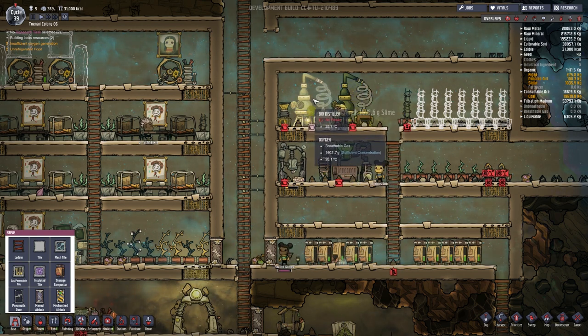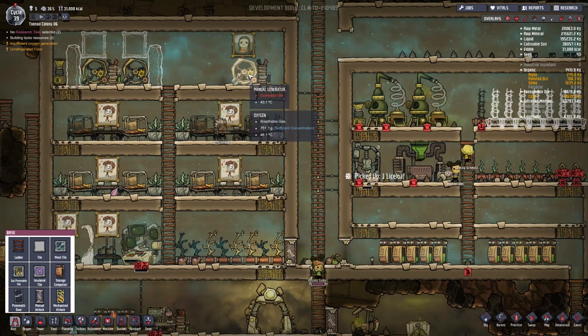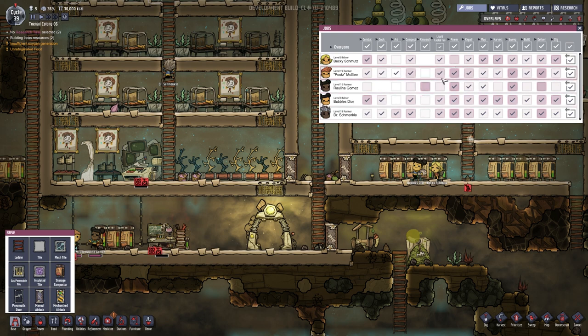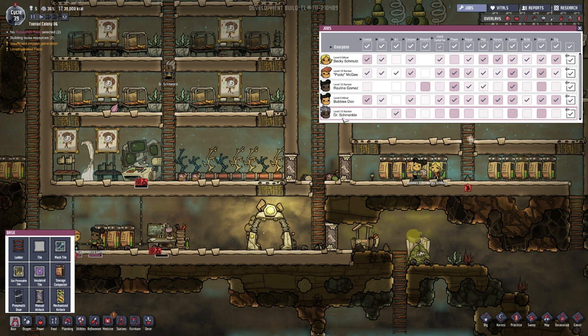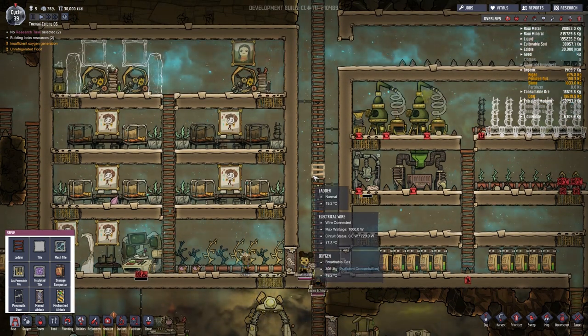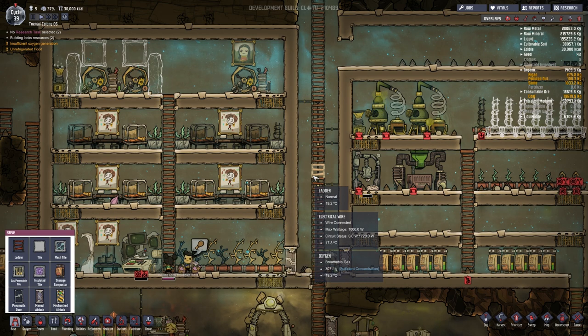We might be making progress — this is taking slime. Okay, we're out of power. Someone better get some power up on here. Let's get some jobs going on. In a panic I said everybody do jobs. Raulina Gomez, since she is done with that stuff, she's power — she's one of my main power persons. And Dr. Schminkel is also pretty good at power. Paging Dr. Schminkel to the hamster wheels — please report.